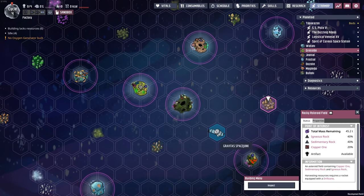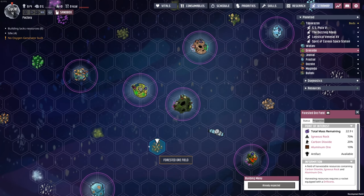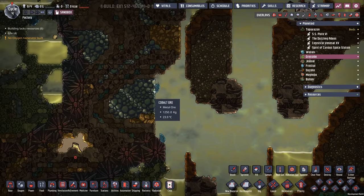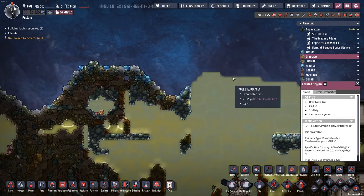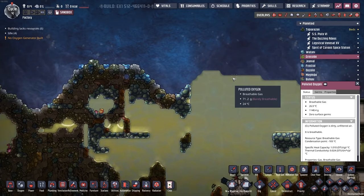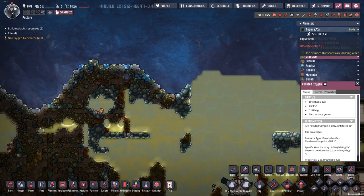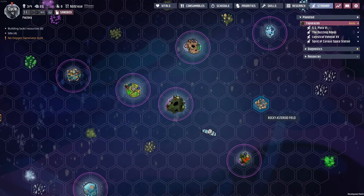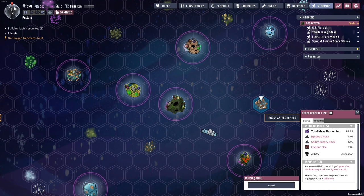All of these little asteroid fields or little places of space junk — these are all new. Up until now we've had to go to different planets, and on the planet you can visit and pick up little critters and whatnot, mine things, load them up, and bring them back to your main base. However, we now have these clusters of what seem to be mineable resources.